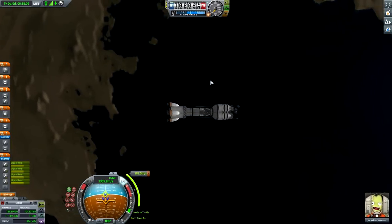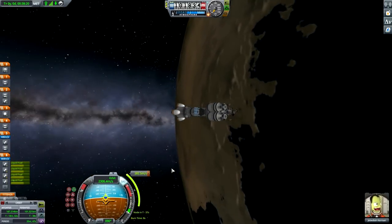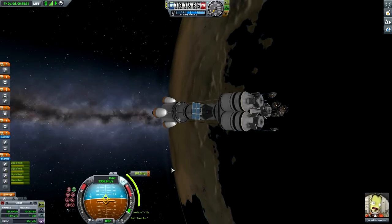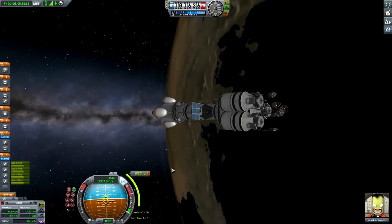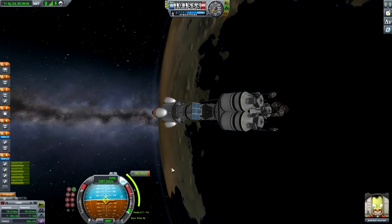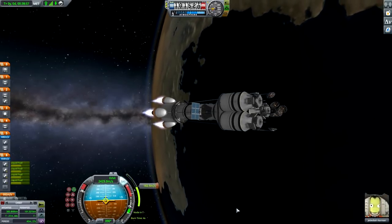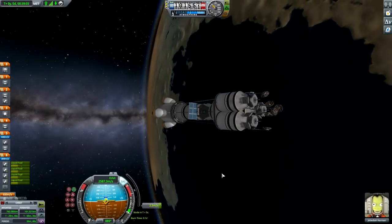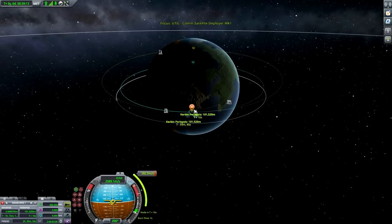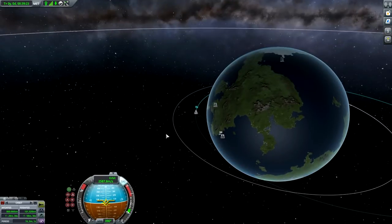Let's continue — one revolution around, and then we are ready for our burn. 8 seconds, not a big burn. There we go, let's line up. T-25 — let's kick it. And we're there — 2.5 meters per second residual, perfect. So that brings us to a nice 800 kilometer orbit, at which point we will be deploying the satellites.